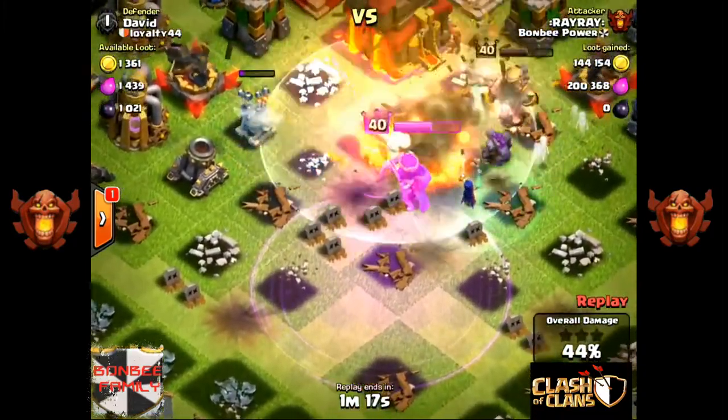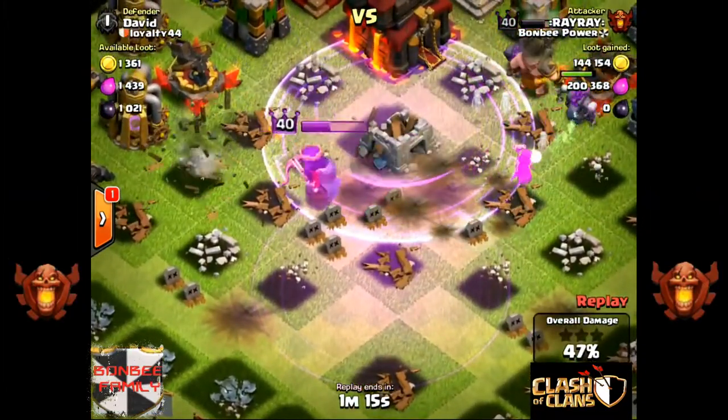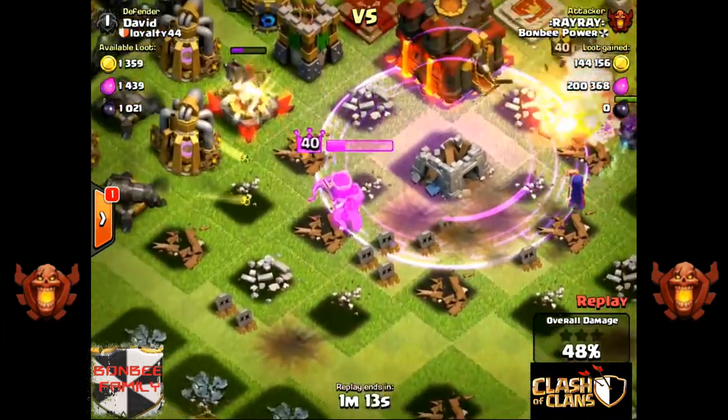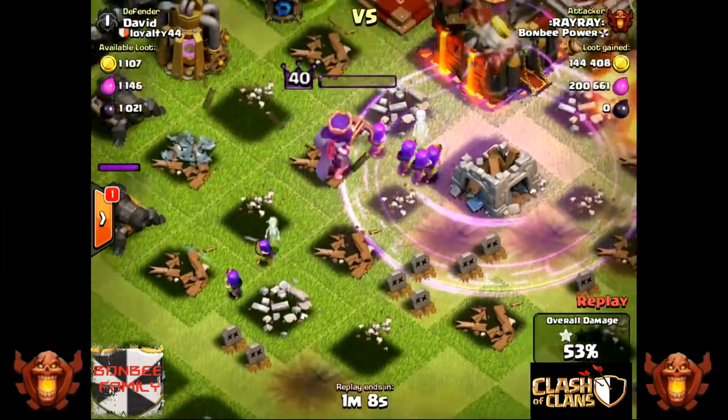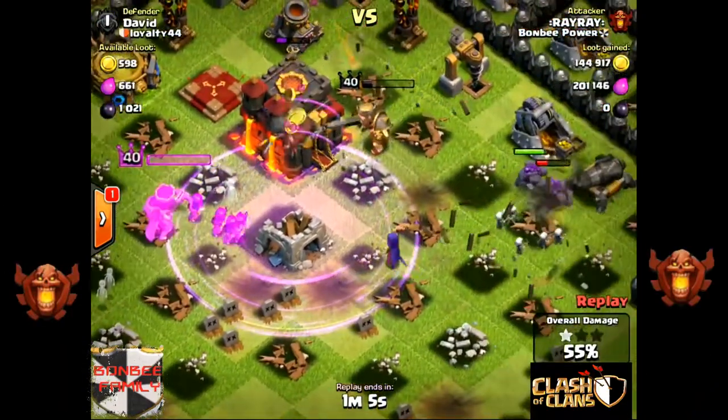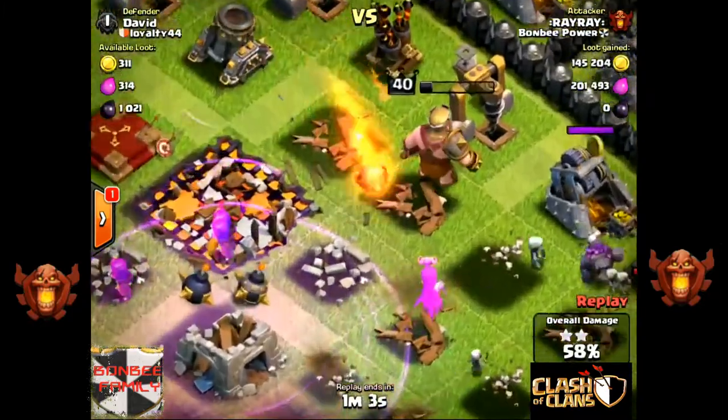He initiates the Archer Queen, which takes about six seconds, but he's invoked her now. I've zoomed in so you can see the difference — the cannons and anything gets deflected, so she's free to shoot at other targets.